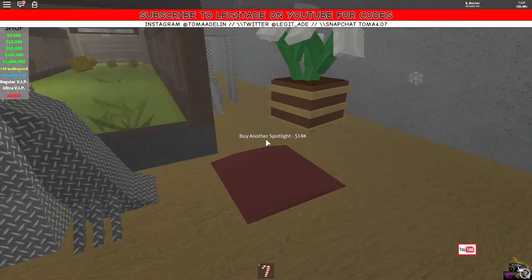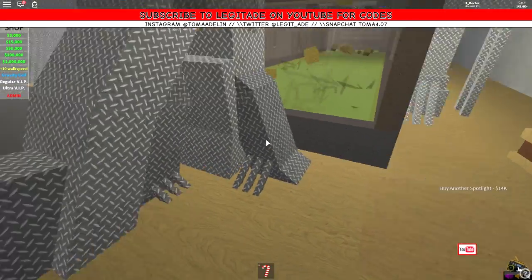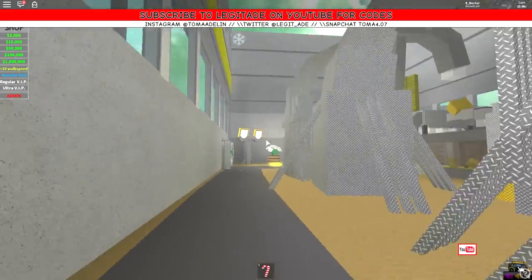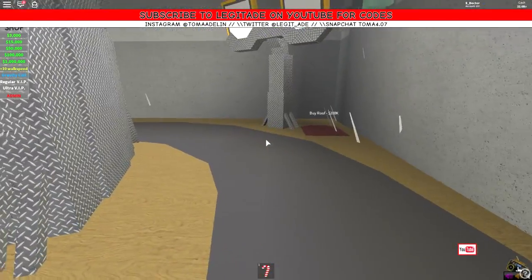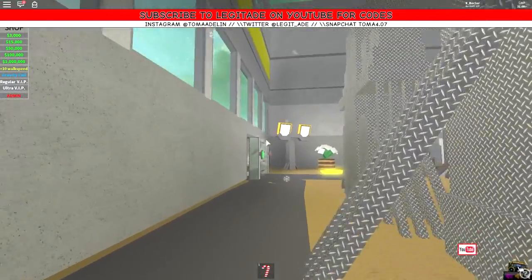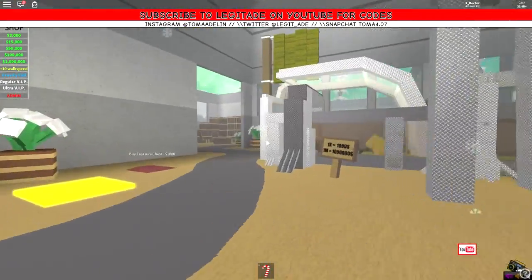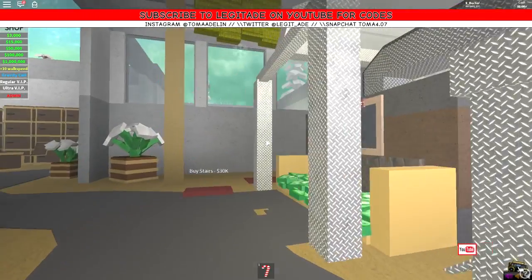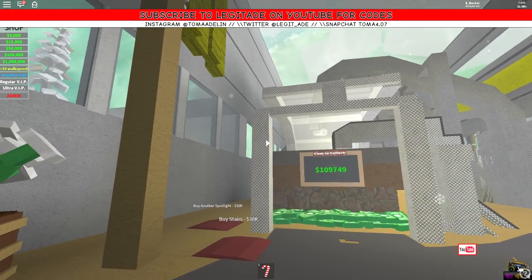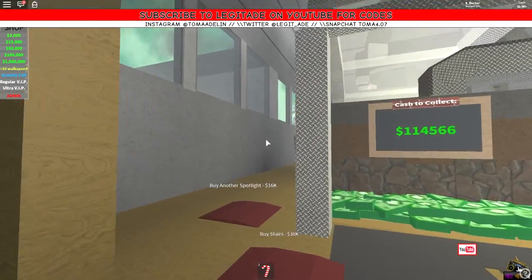It'd be nice if we could buy some more walls — actually I noticed there was another spotlight around here that we could buy, so we bought that. We can upgrade our walls — let's get them done. The final time — we need 200,000 to get our roof, and it looks like that could be everything possibly. There might be more stuff up here — oh there's stairs! Oh okay, there's actually stairs. Boom, we'll get the stairs — there's going to be more stuff.